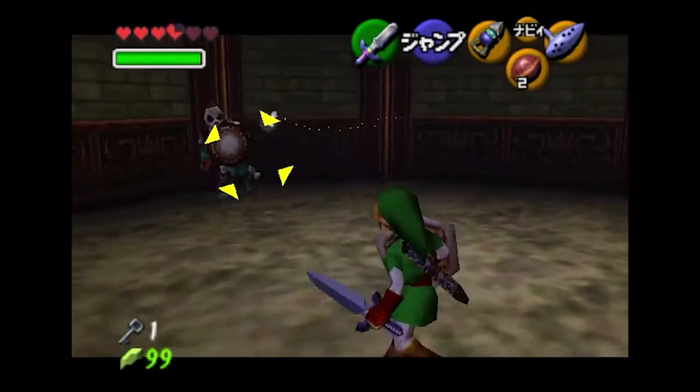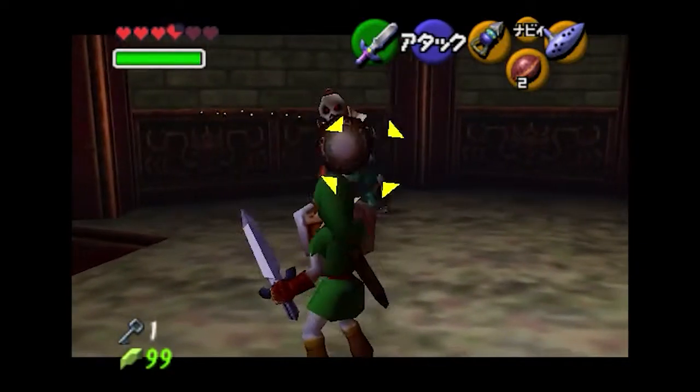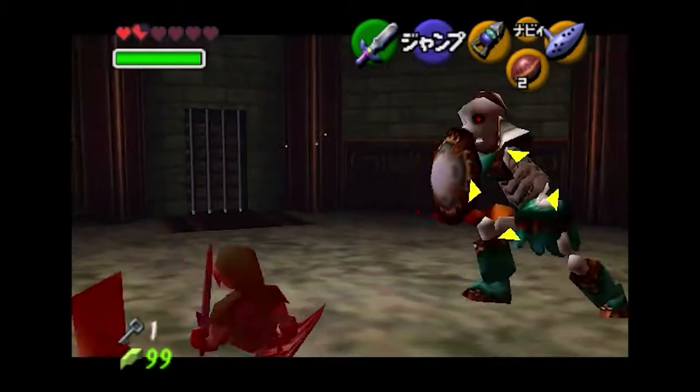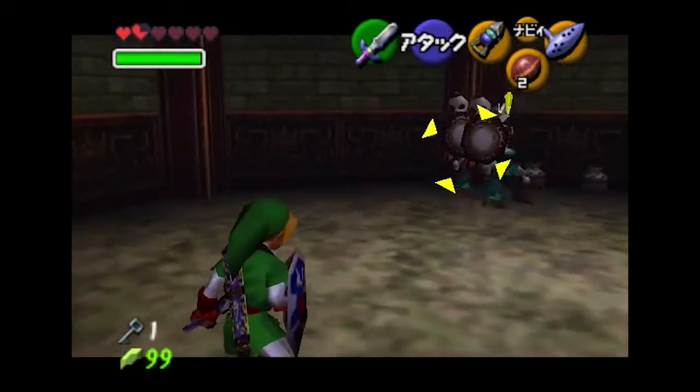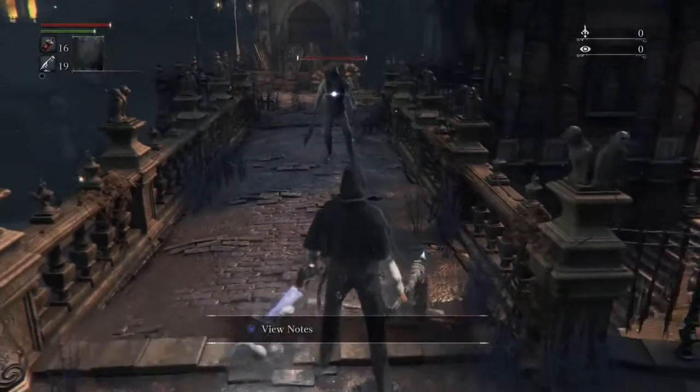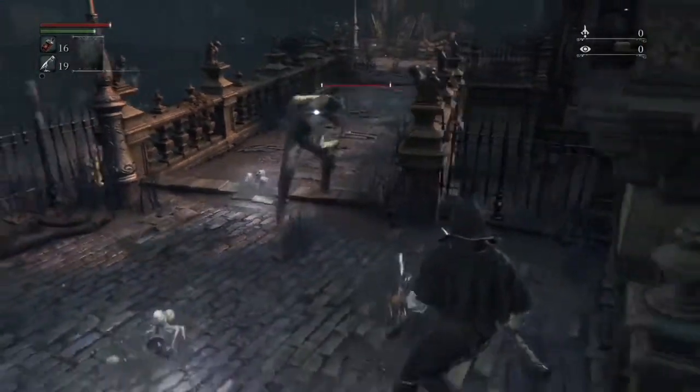The first mechanic that I would like to talk about is Z-Targeting in The Legend of Zelda: Ocarina of Time. This mechanic is one of the foundations that defined how we interact with 3D games. Nowadays, we see it in games like Dark Souls or Bloodborne, but it all started back in 1998.